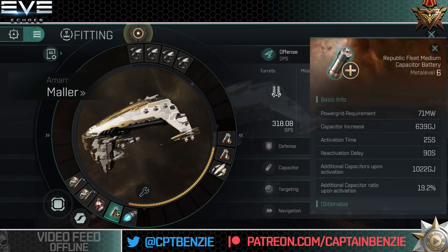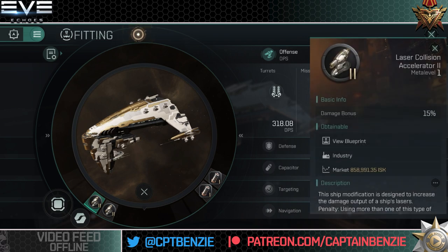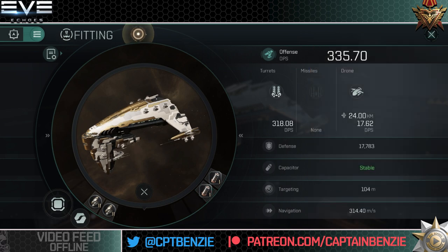I've gone for a Republic Fleet medium capacitor battery to keep the capacitor topped up nicely. As you'll see in the demonstration, this could easily have been swapped out for a heat sink, since I don't come close to running low on capacitor — adding damage via a heat sink would allow you to clear anomalies faster and earn more ISK per hour. For the rig slots, in the combat slots I've gone for a laser collision accelerator and a burst aerator, which is the best DPS you can get out of these rigs, though it does come at the cost of firing faster and using more capacitor. For Amarr ships I often just go for two collision accelerators — a little bit lower DPS but it helps keep your ship cap stable. For the engineering slots, a semiconductor memory cell and a capacitor control circuit give us a little bit of capacitor stability so we don't run out of juice in battle.